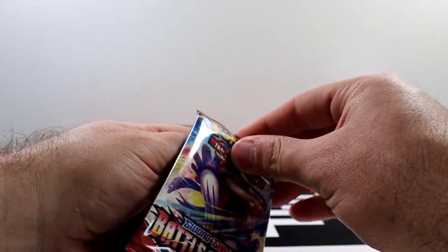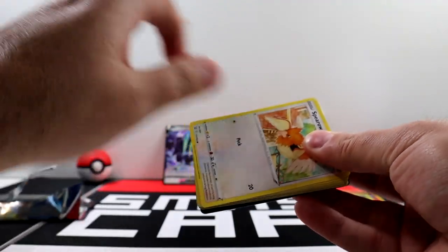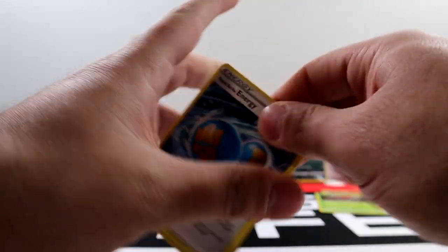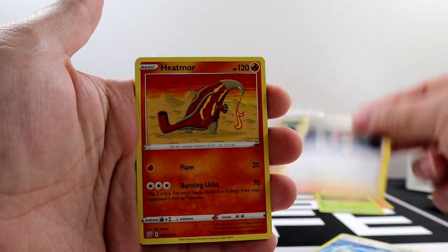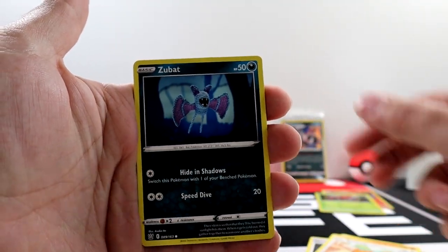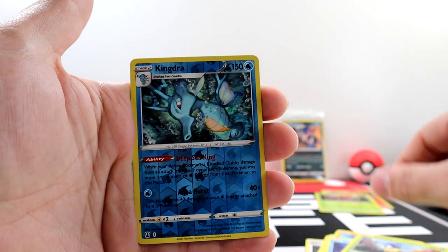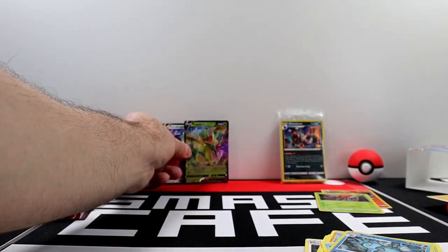We've already opened three packs — that's pretty quick. Code card for you guys. Three to the front and get rid of the energy. We got a Rapid Strike Energy, Phoebe, Heatmor, Spearow, Zubat, Cubone, Frillish, Bibarel, Kingdra, and Flapple V. Nice.